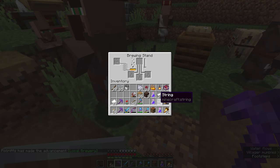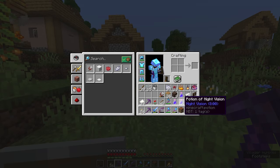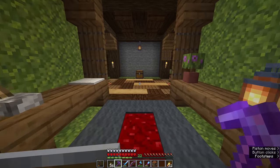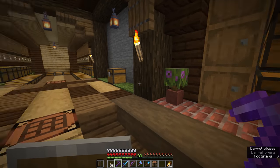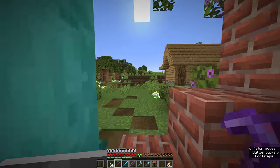You can get that advancement much easier by just putting a bottle of water in the brewing stand and taking it back out. But the fact is we have now brewed a few potions of night vision. The next thing I'm going to work towards is potions of water breathing because I'm planning on going to take on that ocean monument at some point soon. We'll stash some of the potions in this barrel for now until I'm ready.